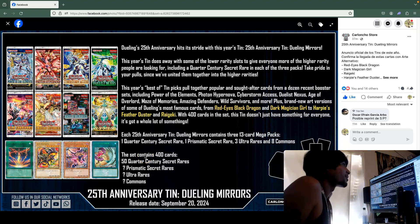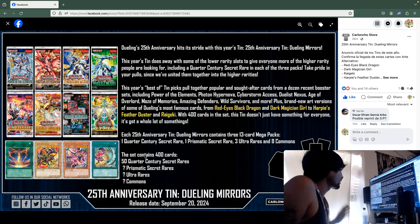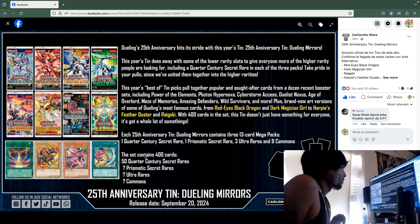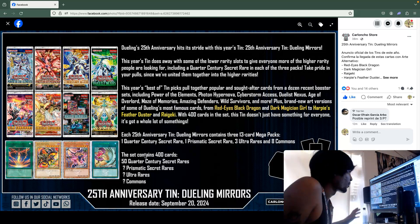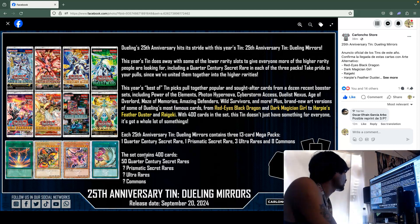We just got some information on the new Yu-Gi-Oh mega tins. These are the 25th anniversary ones. Each tin contains one Quarter Century Secret Rare, one Prismatic Secret Rare, and three Ultra Rares — kind of like how other tins give you a promo. That's pretty dope.